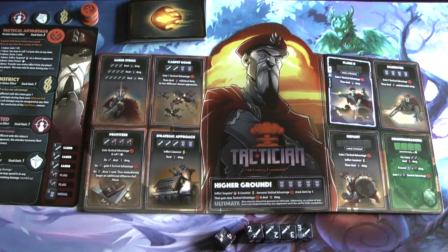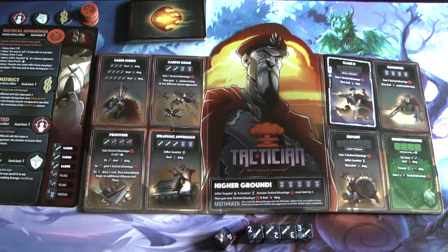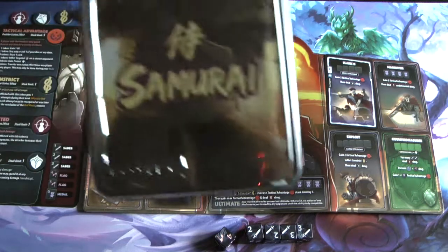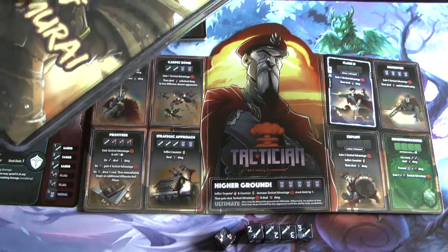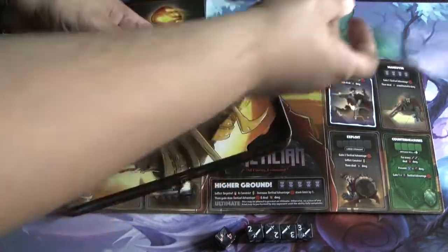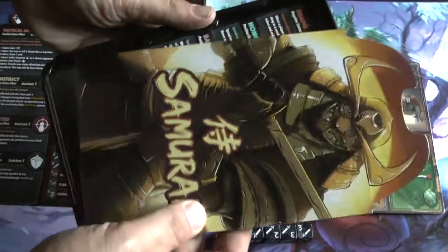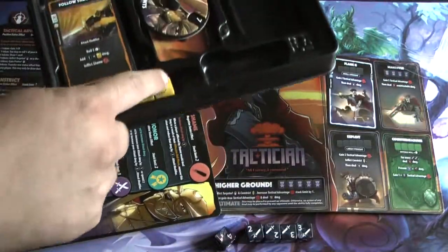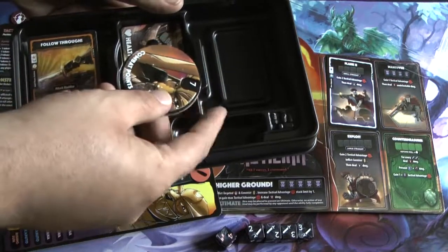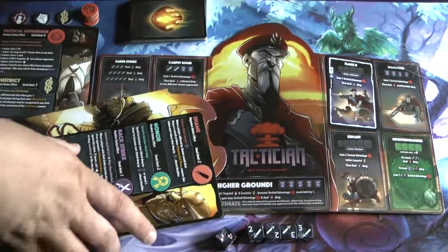You also have a second main phase after the roll phase and then a discard phase where you discard down to six cards. The game is simple and easy to learn. Each character has a different complexity — the tactician is a five, but you have a barbarian who can just hit over and over again with massive damage. In the deluxe edition, each character comes in a cool individual tray with their folding board, a tip card, their dice, cards, combat point marker, and health counter.